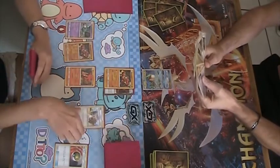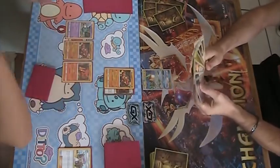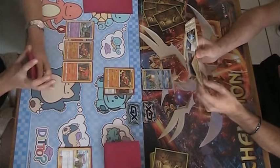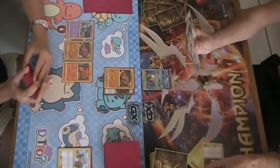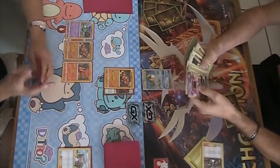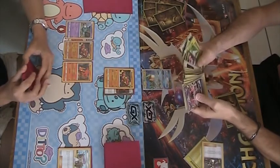Player A, playing Buzzwole Garbodor, starts off the turn with a Nest Ball, attaches a Beast Energy to the active — strong start — and Lillies up to 8, and passes the turn. With a Slugma on the bench, that's the only support Stage 1 the deck plays, so getting that down turn 1 is really important. Getting that Trubbish down early is not as important, but it's good to have it there, ready to attack when there are a lot of items in the discard pile.